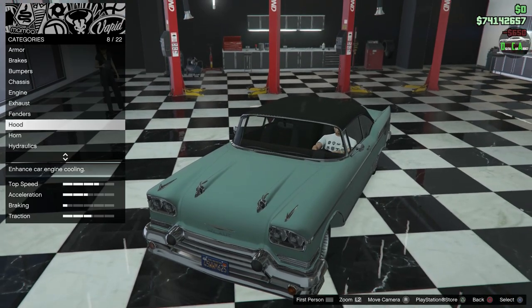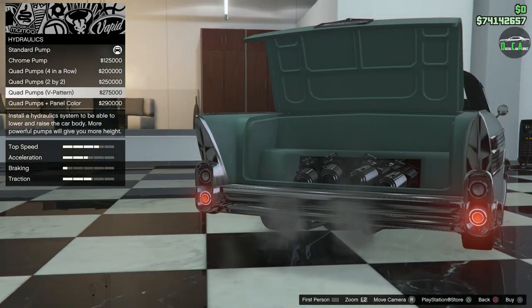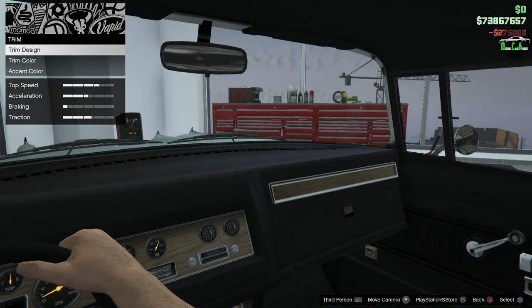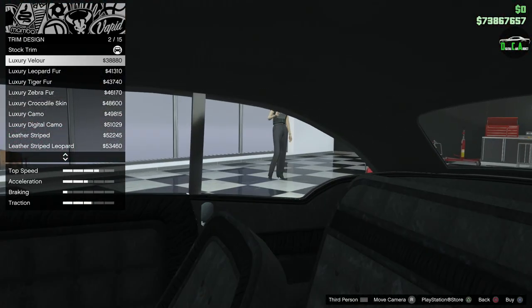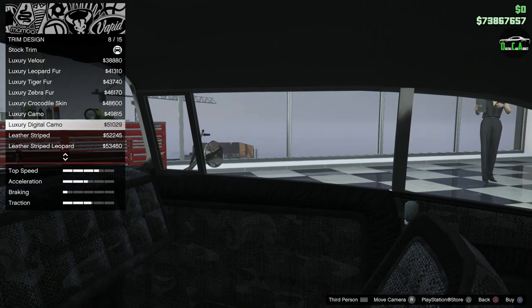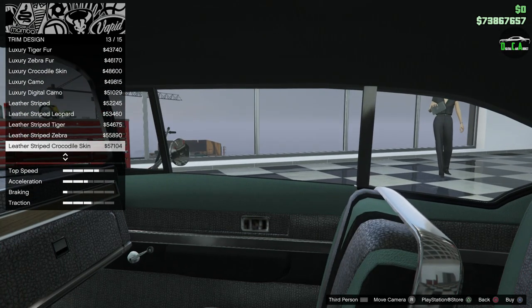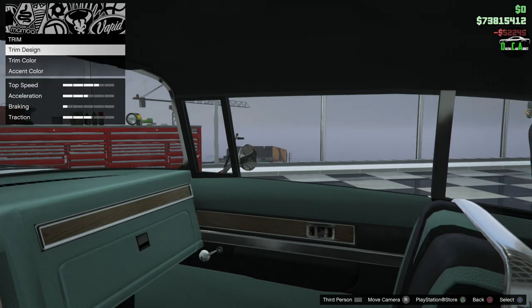Continuing — hydraulics. You can upgrade all of these. It's already in the custom shop so might as well make it nice — we'll do the quad pumps. For the interior, you've got trim, trim design, then luxury velour which changes the entire dash, seats, and door panels. Then there's the leather striped interior — my absolute favorite — it really looks good and completely changes the look of the interior.